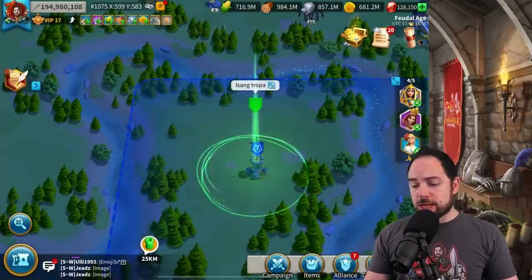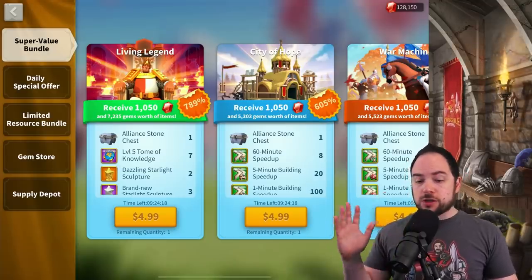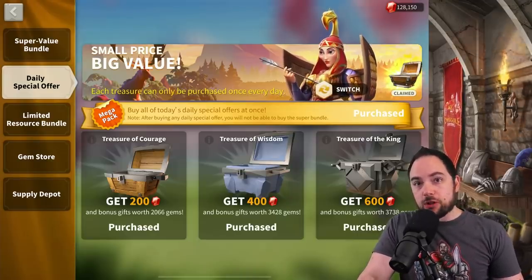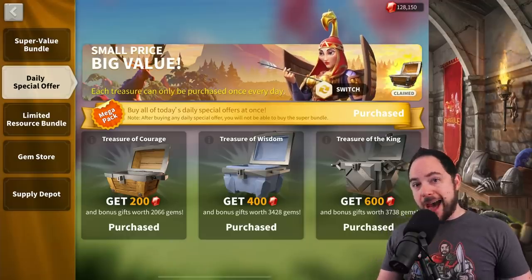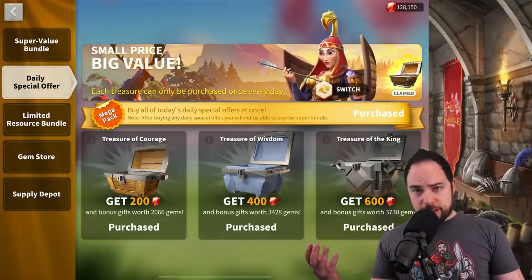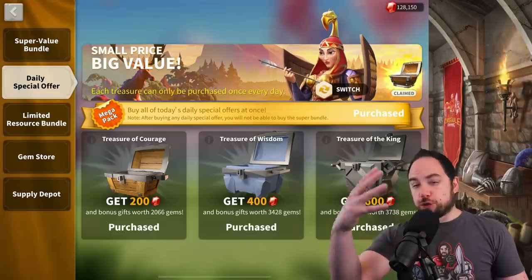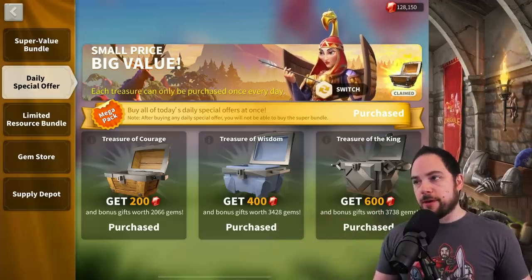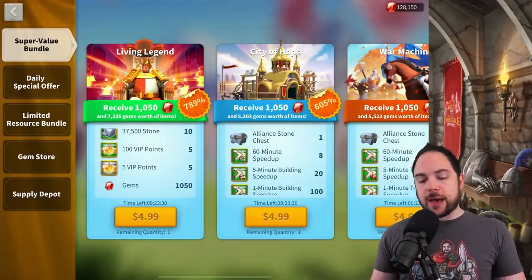The next obvious way to get ridiculous amounts of VIP if you're spending in Rise of Kingdoms is buying bundles. The most efficient value is from the daily special offer for VIP, and now that they have the mega pack option it's better than ever. That's still five dollars a day, which is a lot for a mobile game. You'll also get a bunch of VIP from the super value bundles, though I haven't done the math on whether different bundle tiers are optimal.